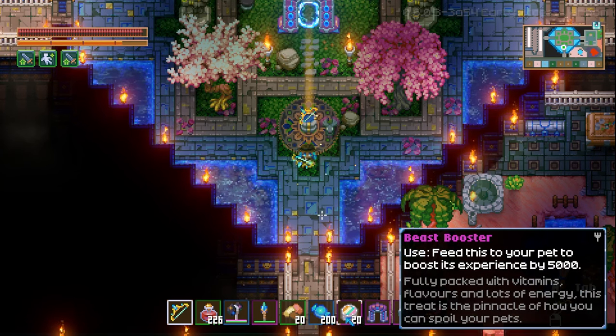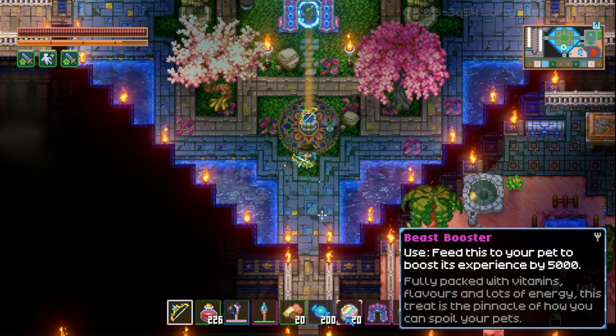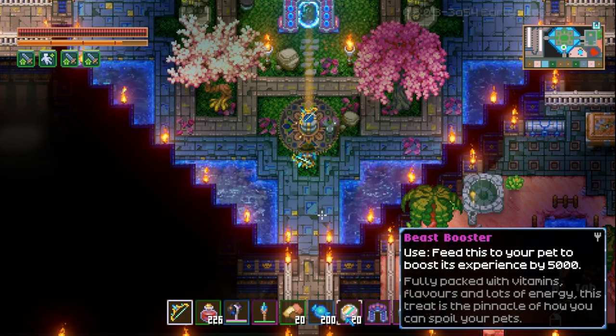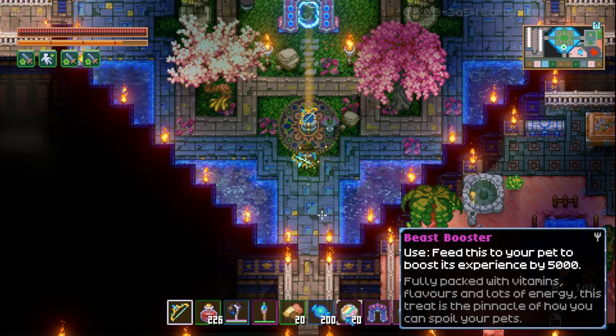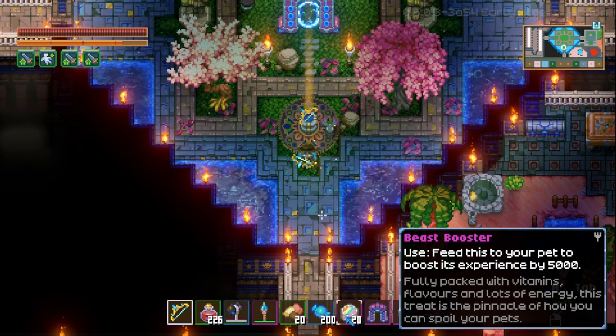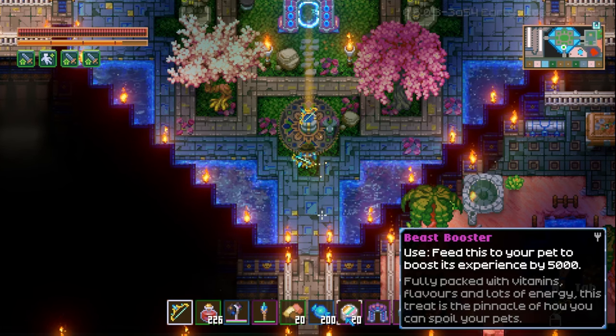Beast Boosters drop off boss kills, so if you're leveling multiple pets, kill slime bosses to level up one pet while collecting Beast Boosters from those kills. When you have 20 Beast Boosters, that's enough to take another pet up to level 10. It's a useful strategy to kill two birds with one stone when you have multiple pets to level.